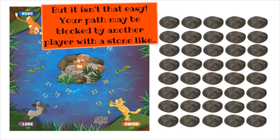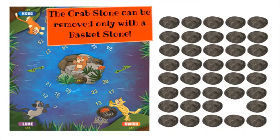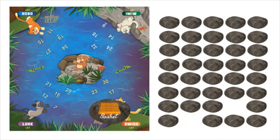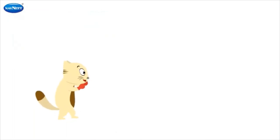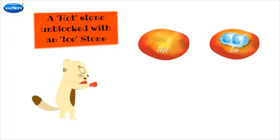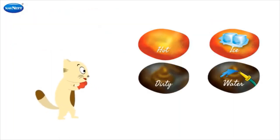But it isn't that easy! Your path may be blocked by another player with a stone like a crab stone, and you have to find a stone that unblocks it — the crab stone can be removed only with a basket stone! There are three more blocking stones with three unblocking stones: a hearth stone unblocked with an ice stone, a dirty stone unblocked with a water stone, and a mossy stone unblocked with a mud stone!